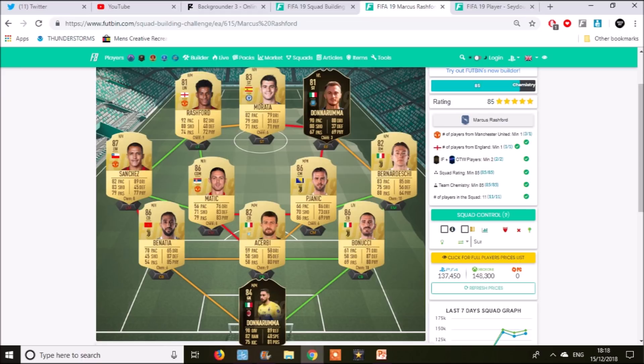Brunadeschi and Donnarumma along the right side, with the left side being Man United and Morata up top as the 83 rated striker. That means you're going to have to go and buy one 83, three 86s, two 82s, an 83, and two 81s to fill out the squad.